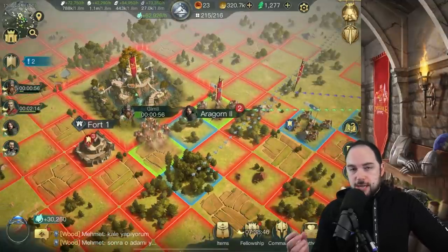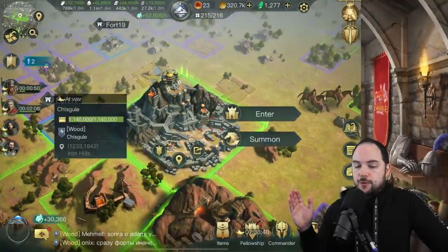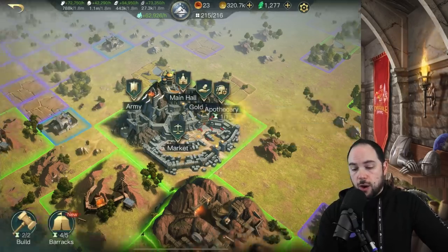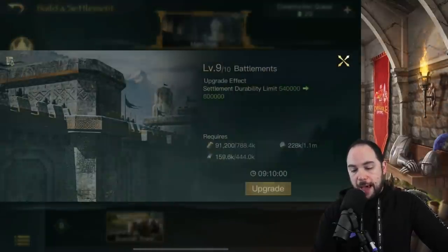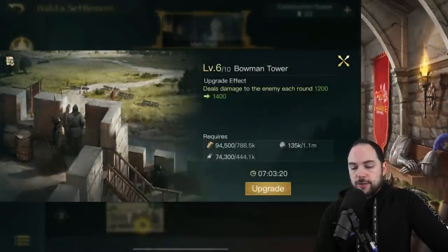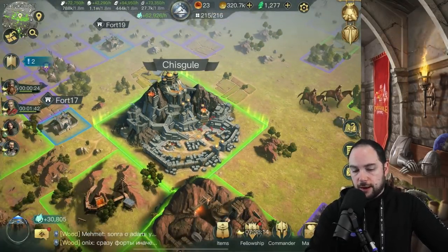Then we're gonna have to siege this thing and take out its durability to zero. If I show you my settlement real quick, you can see that I have over 1.1 million durability here. It's gonna take a lot of hits, but the reason mine is so high — and what you would do to better protect your city — is go into your buildings and work on your battlements, which increases your city durability limit and also your defensive capabilities. A bowman tower does damage to enemies that are hitting your city, at least while you've got some troops left to defend it.